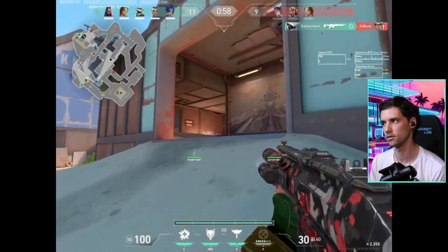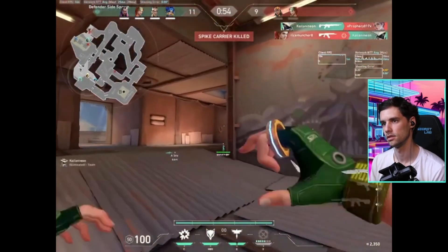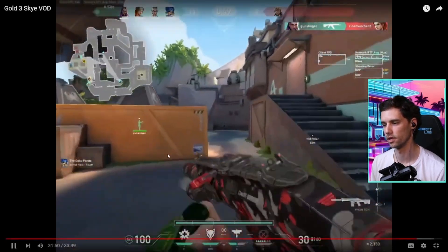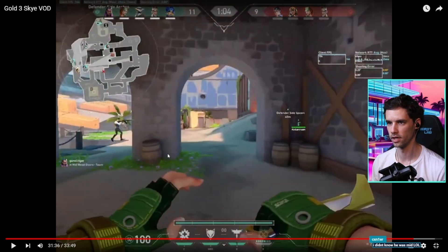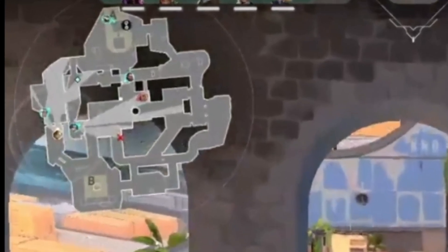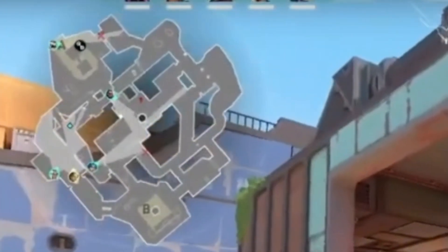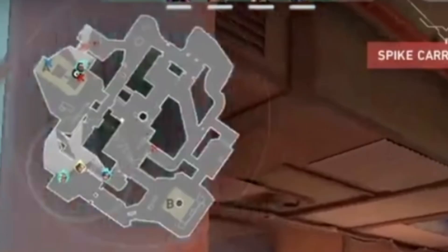Good pick on the Cypher. Okay, you know where everyone else is now. I don't know why you flashed that - this is probably the focus issue you were talking about. Right here, you see where the Raze is? Your Chamber is first contact so you should be glued to the mini map. You see the Raze mid - okay, Raze is mid, I'm looking at halls. I know Raze is still mid, we just killed Clove.